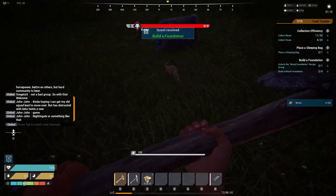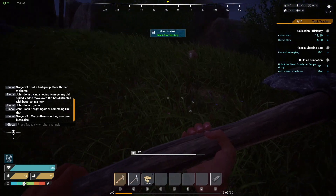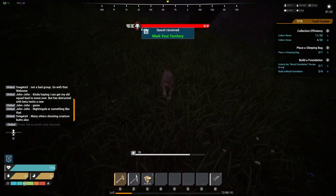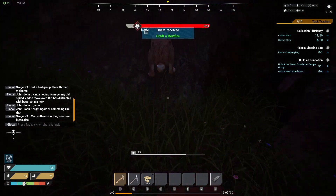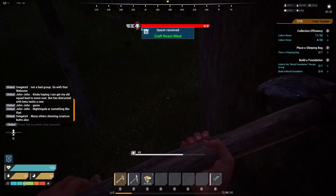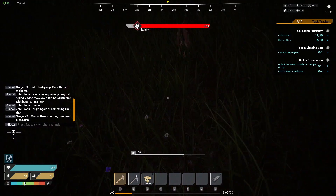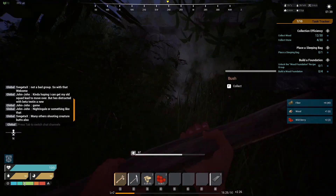Woo, bunny rabbit! Need some food - come here. Oh man, we're a horrible shot. Come here. Unless we can't kill a bunny with an axe.